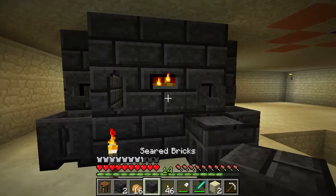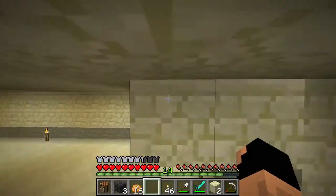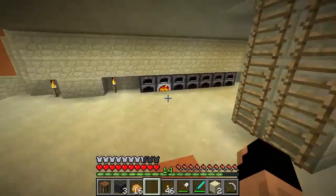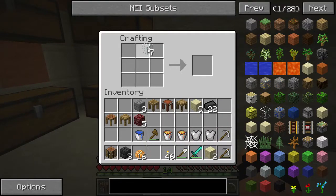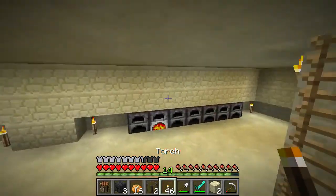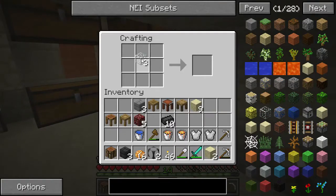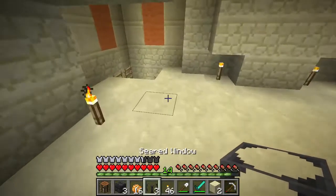We need our buckets of lava! But first we need those pieces of glass. There we go — let's see how many this will make. We need a line of seared bricks on both sides, and there we get the seared windows. But we want more than just two — we want three, so we'll wait on two more pieces of glass. There we go — let's make those like this and like this. Now we have three seared windows.